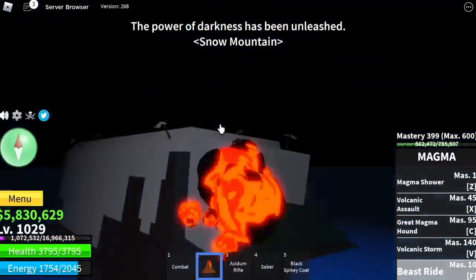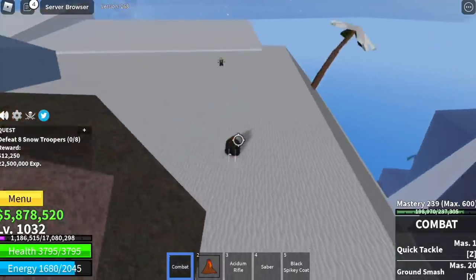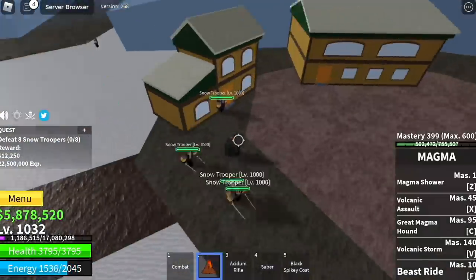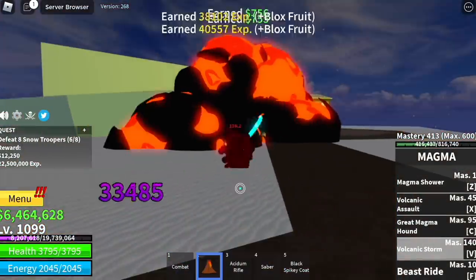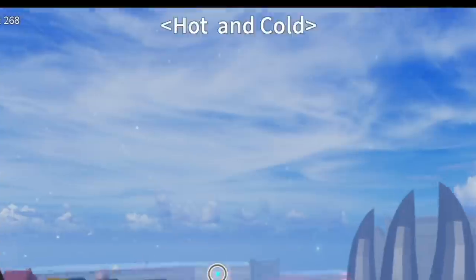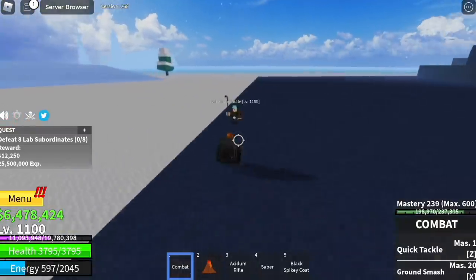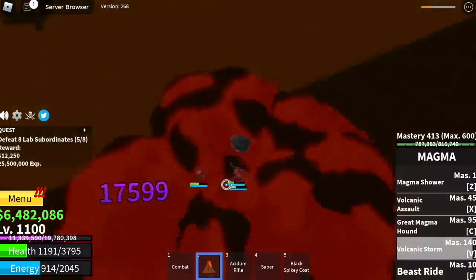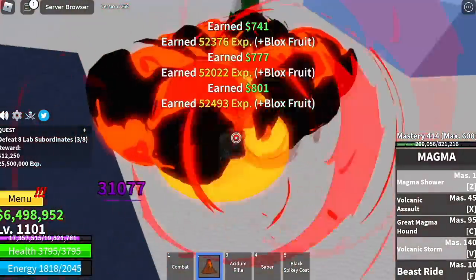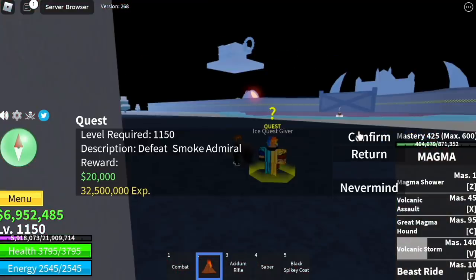Next up, we are going to head to the Snow Mountains and start defeating the Snow Troopers. Elemental or Logia is in effect, so there will be no problems luring. Just lure 4, do it 2 times to finish a quest. Target level 1100. Next area is Hot and Cold. We're gonna start with the Lab Subordinates. You can level up here or stay with the Snow Troopers, because mobs here spawn slower and they're harder to defeat.